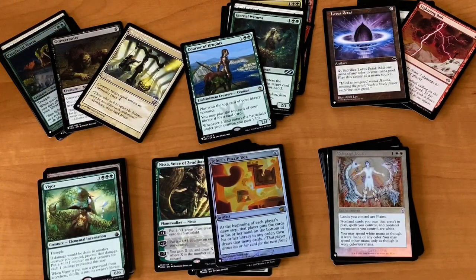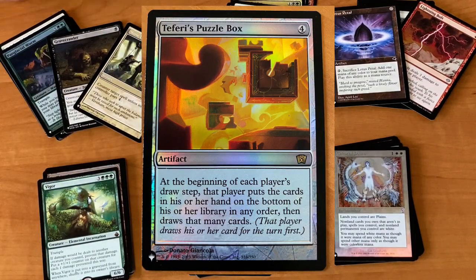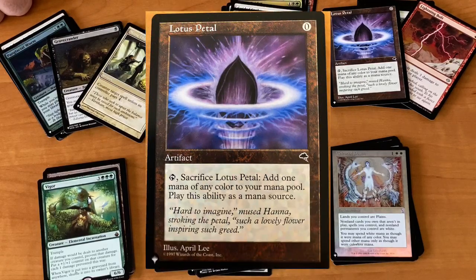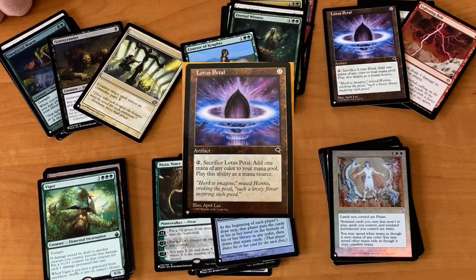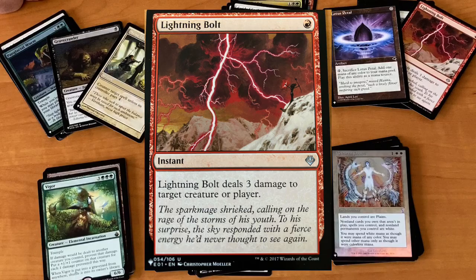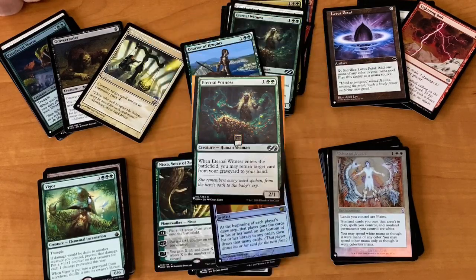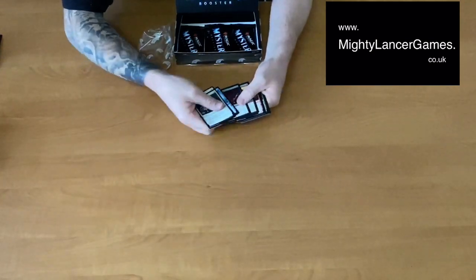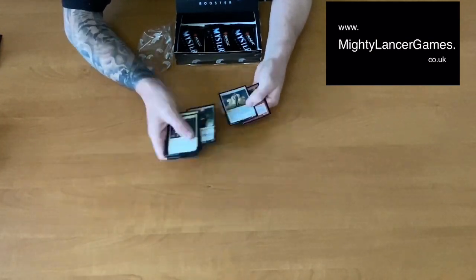Three quarters of the way through the box, we've got a foil Teferi's Puzzle Box, a couple of other nice standard EDH cards — a Lotus Petal, Lightning Bolt, Eternal Witness, and a Gravecrawler to go with the Zombies. Pretty cool!